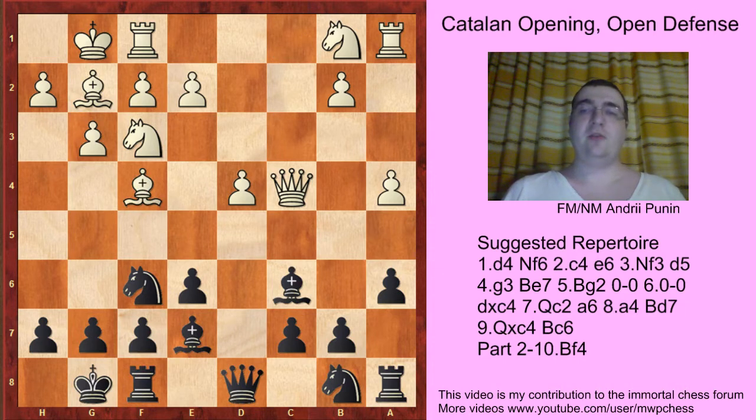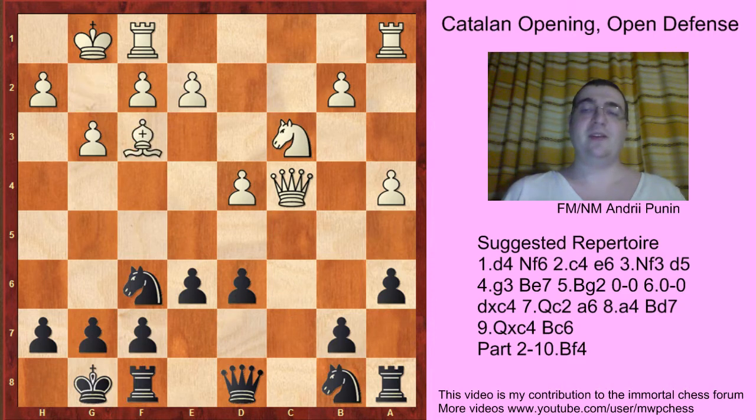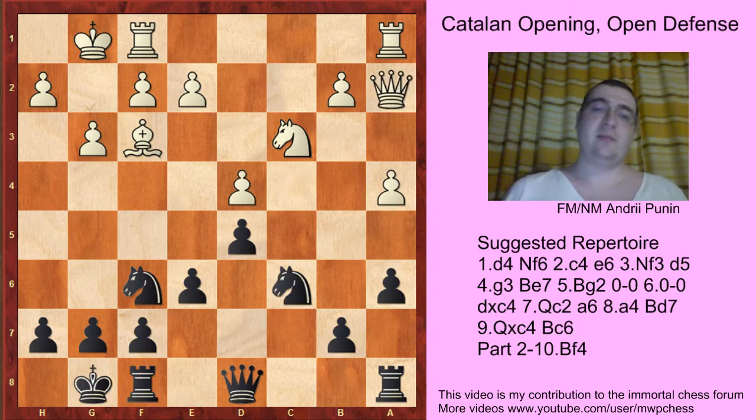So here Bg6 is the move. If white wants a draw, Bg6 can be played, but it's nothing scary, because here of course black takes with the c-pawn. After cxd4, Nc3, Bf3, Bf3, d5 — just look at this position, it's just a slow defense, the cxd5 line, and black has nothing to worry about. It's not a scary move.